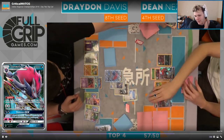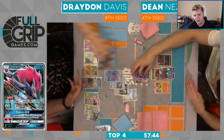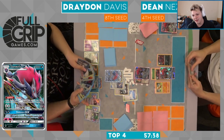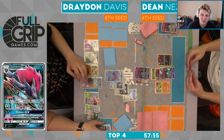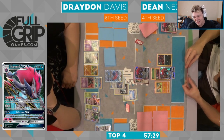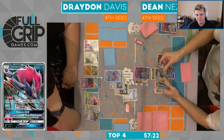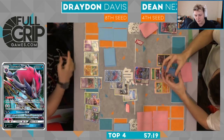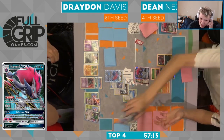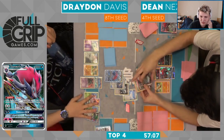You have to know there's the potential that Drayden will one-shot your Zoroark next turn — that's how Zorogarb works, that's how the deck runs. So as Dean, I definitely would like to have seen the stand-in Zoroark come down. He does draw the DCE here, so he's being punished for not evolving to the stand-in Zoroark and not having an immediate knockout response. He's bringing up this other Zoroark — AZ, Choice Band, DCE, Grass, Float Stone — garbage hand.